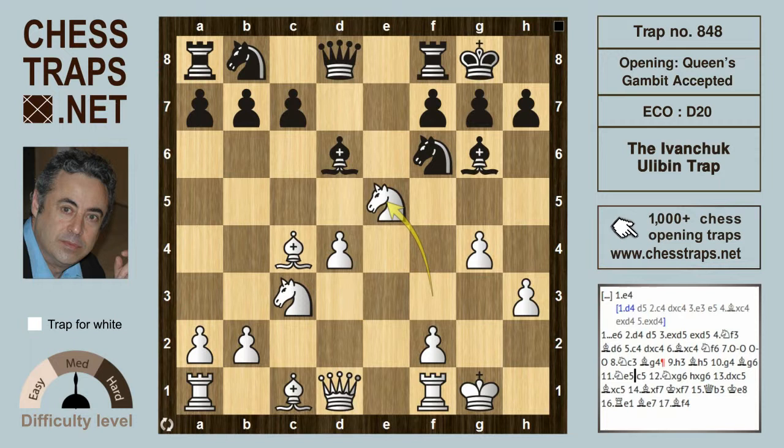Knight to e5 — that knight wants to trade with the bishop now on g6, and Black's next move is a losing move. c5 looks totally natural, but here White is winning.